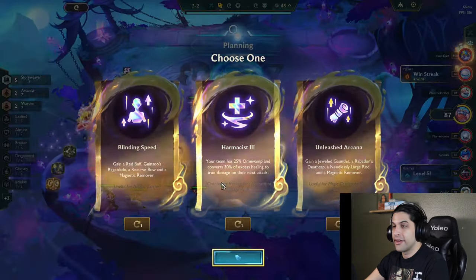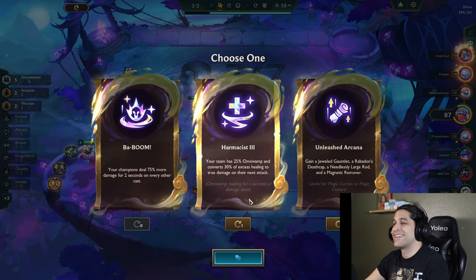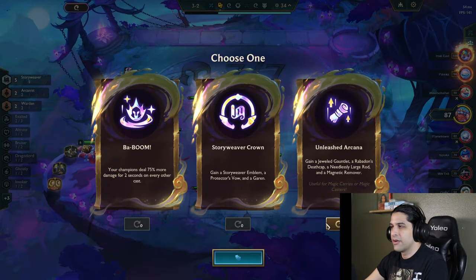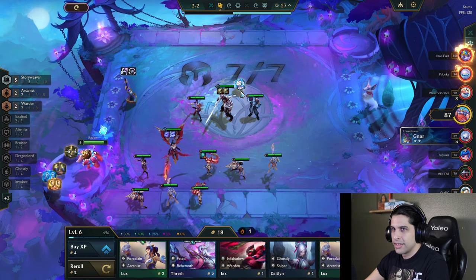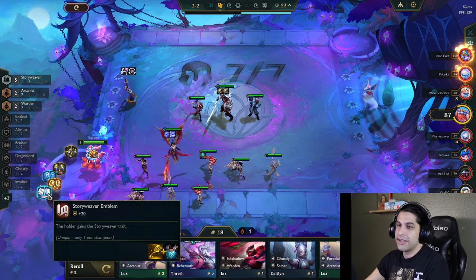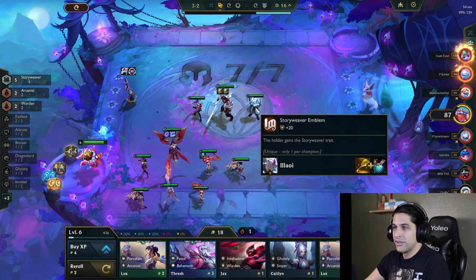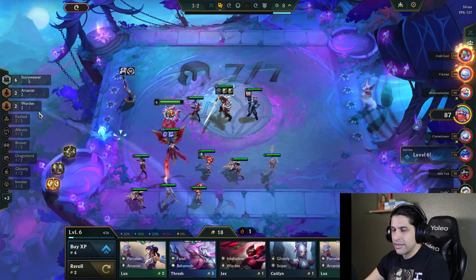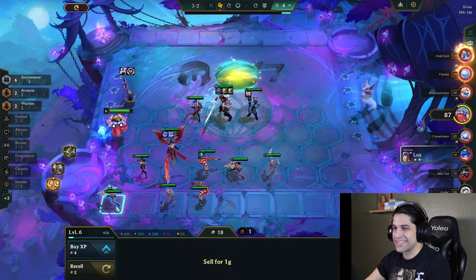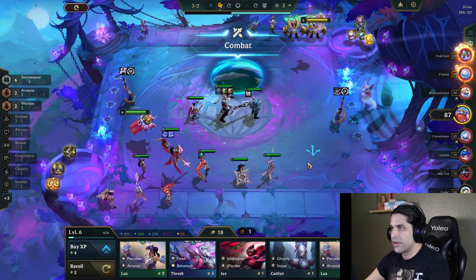Two-star Zoe would go hard right now. Jeweled Gauntlet, Rabadon's Deathcap, and — oh, okay, well that just became an easy choice. Now we can put in another story weaver — we could have five! We could have exalted right now too. We're very close to seven story weaver — we just need a Galio or an Irelia, which are really high-cost units so it's unlikely we'll see them at the moment.